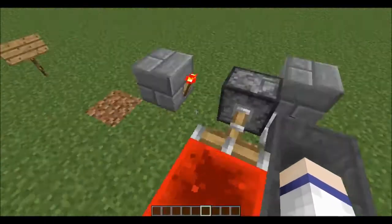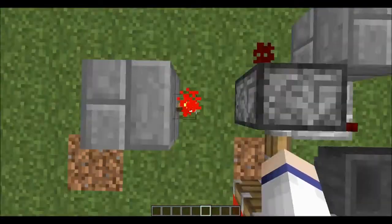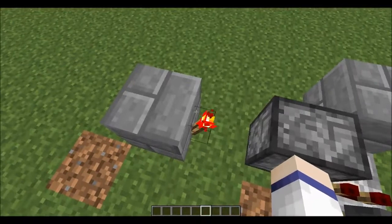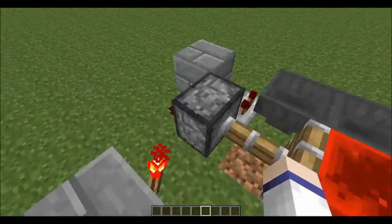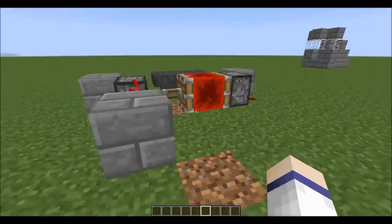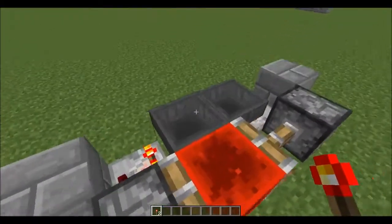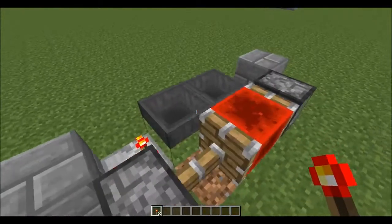The reason this piston isn't pushing it along is because this redstone torch is keeping this active. I'm not sure exactly why that happens, but I believe it's just because this activated first, and so it can't push back. And so that's what this is actually for — because without it, it's just going to be a clock, a 10-tick clock.